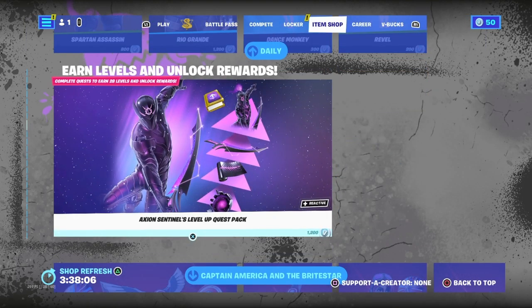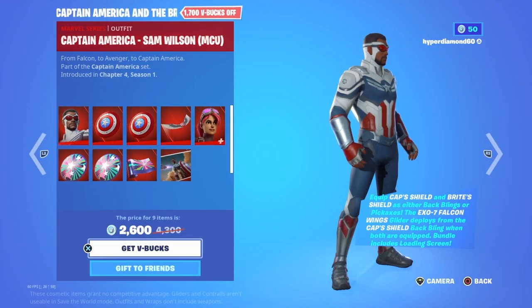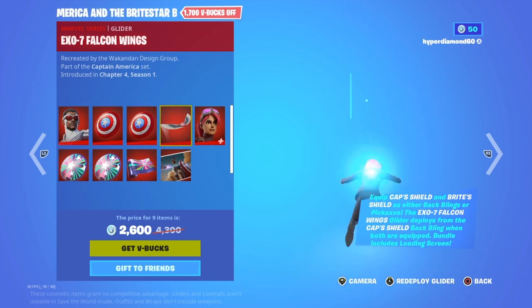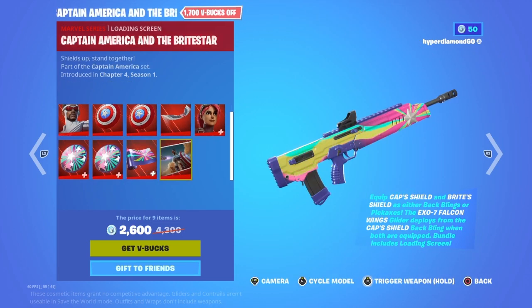We've got this level up pack, then we've got the Captain America section — very cool bundle, one of the big bundles. It's a different version of Captain America with the pickaxe and the glider. Then we've got this skin I don't know what it is, with the back bling, the pickaxe, the wrap, and even a loading screen — that's pretty cool.